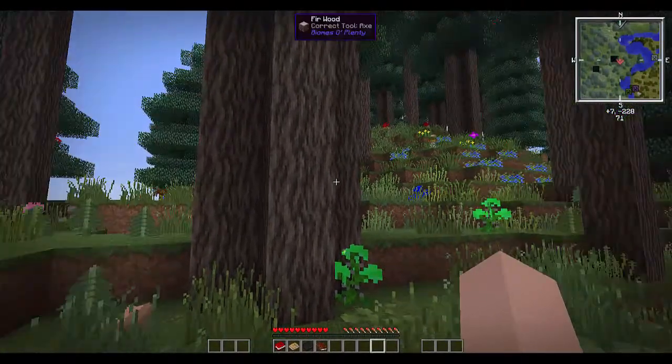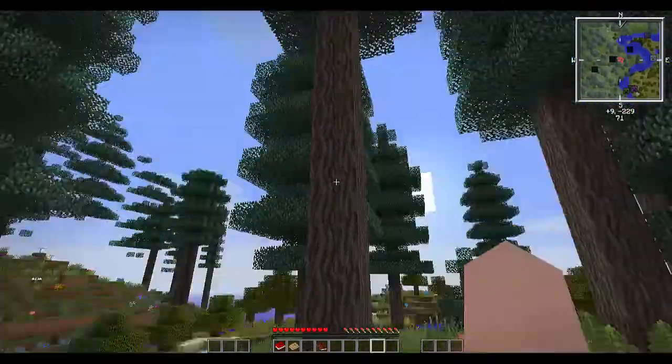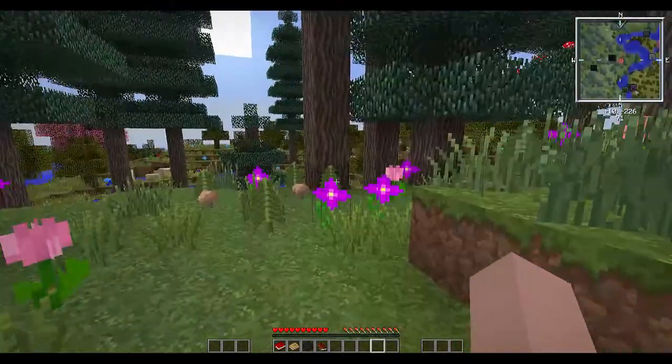Once you're in your world, you can see that most of this is going to look just like regular starting in vanilla Minecraft. The only difference is probably going to be the trees that are around you when you start out. But before we get into punching wood and making picks, there are a couple of important things to note.